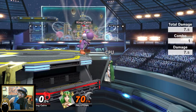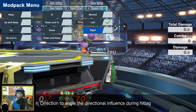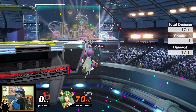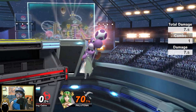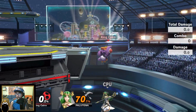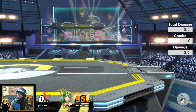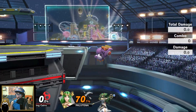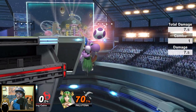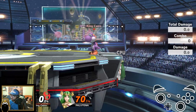Trumps are influenced slightly by DI, so if Palutena is DIing right and left, the trump might be a little different where the egg won't hit them. If they DI right the egg will miss, and if they DI left it might also miss. You want to be cognizant of this and generally try to put the egg in a middle position, or just cover the DI in — that way you'll at least get guaranteed damage.